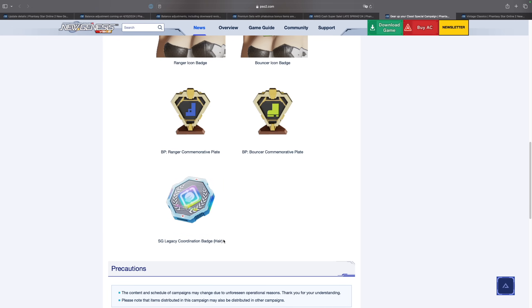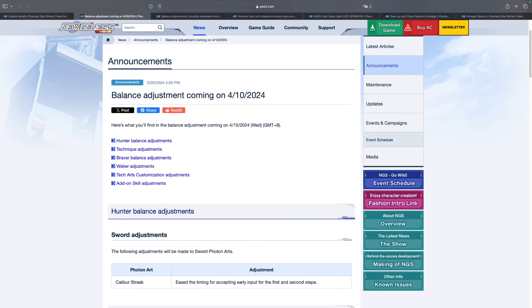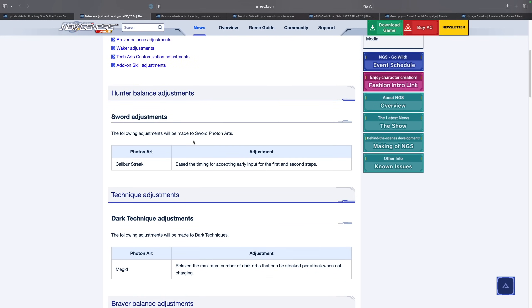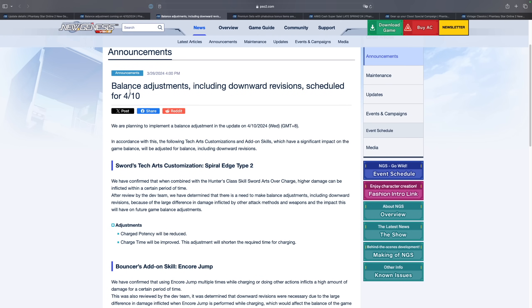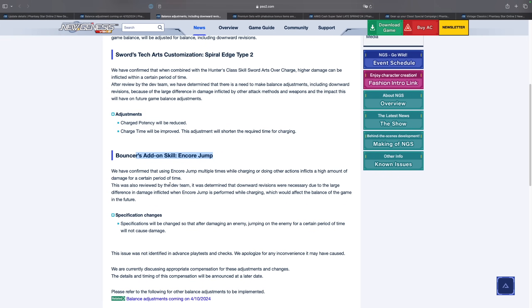Now let's go over the patch notes — the system updates. There are some balance adjustments coming in. The TL;DR is that every class is getting buffed except for the Hunter, who is getting a slight nerf. It's not because of the sword adjustments — it's actually because of their add-on skills. The add-on skill Spiral Edge Type 2 is getting its potency reduced a little bit.